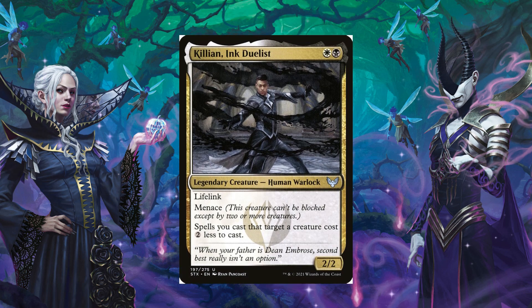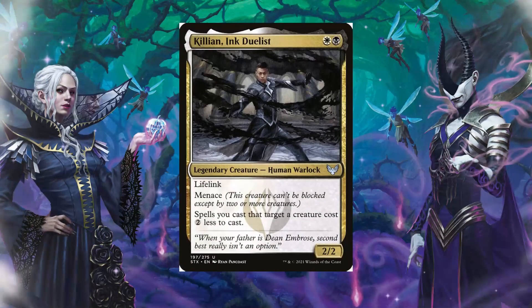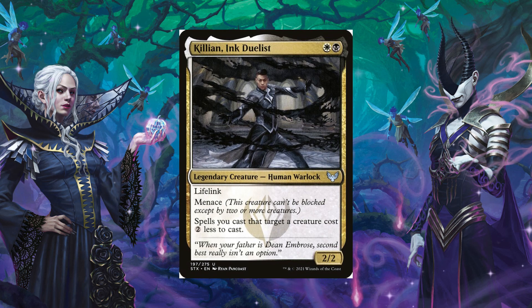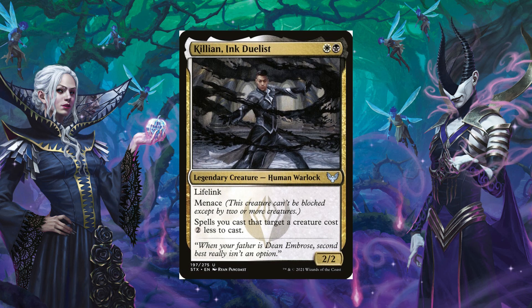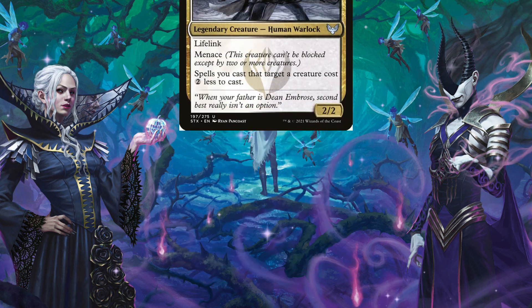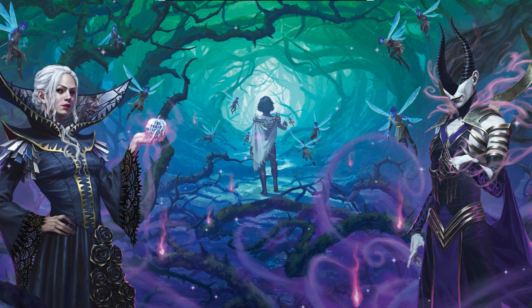If you want to reduce the cost of your auras, Killian Ink Duelist will get the job done. It has the ability that spells you cast that target a creature cost two less to cast — and yes, that does include auras, or targeting spells like instants or sorceries. This is absolutely perfect because if we have a huge aura we want to cast, we can make it cost two less.